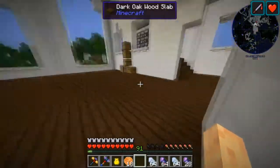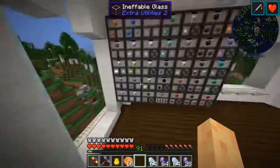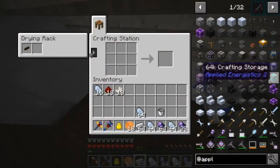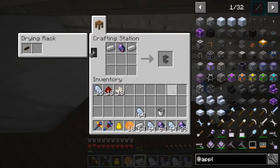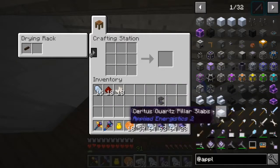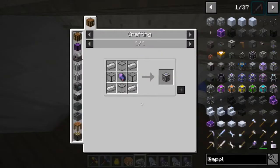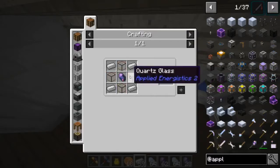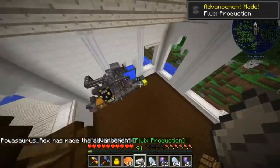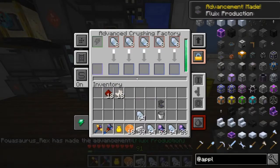We have a lot of certus quartz. Oops, missed the elevator — put that guy back. We need some iron, and we can make one of these guys a charger. We also need an energy acceptor but we're missing some quartz glass, which we're gonna have to pulverize or crush. Yeah, I can do that.